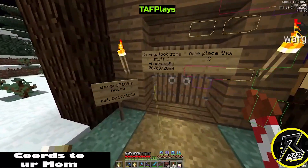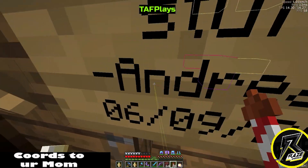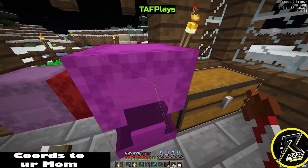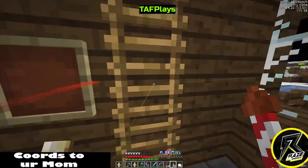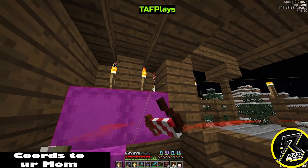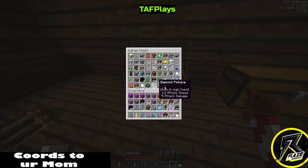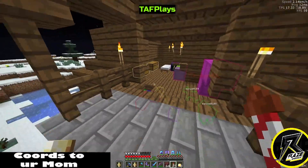So we got some end stuff, let's see. Took some stuff. Nice place though. Established in May of 2020. Heck yeah dude, we got some duped items over here. Oh look at this - that's awesome. I'm gonna leave this guy's stuff alone, I got plenty of crap, but dang. This guy is like doing it up in here.